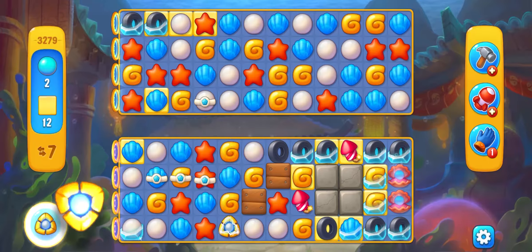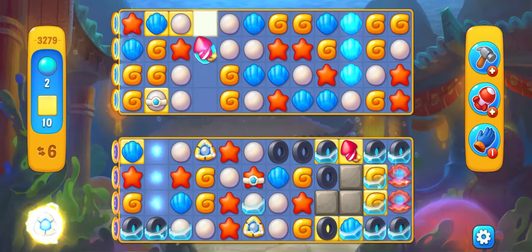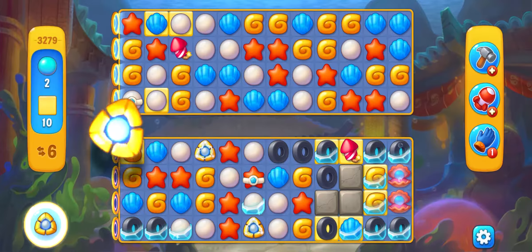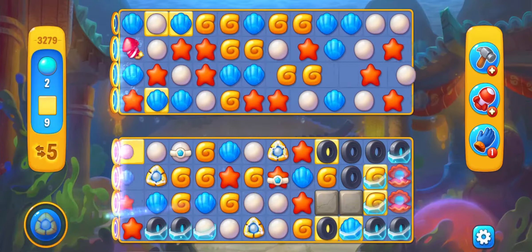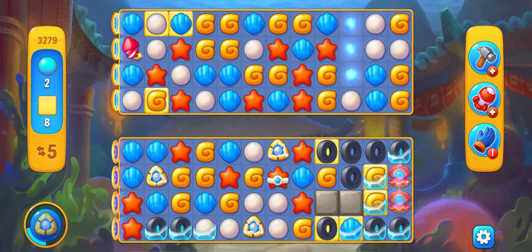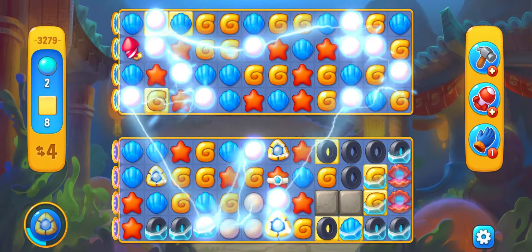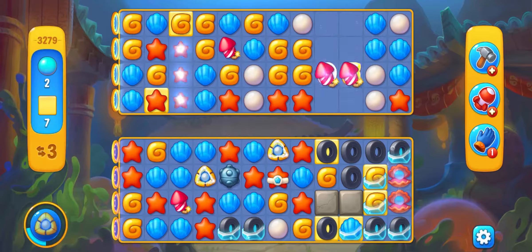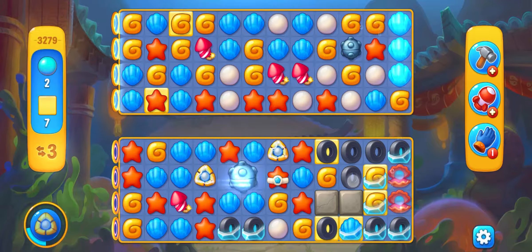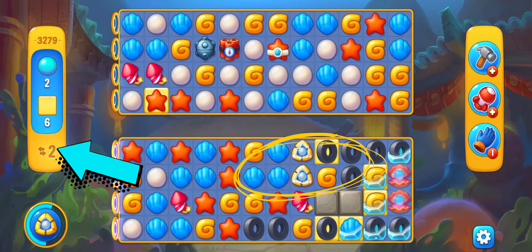I've got my lightnings, but I can still see that I've got some ice tiles. I have to tackle them and just 7 moves. Now, I've got 3 lightnings and I will try to get them next to each other so I could tackle all the screen in one go. So let's go, let's destroy the white with my bomb. I will try to get my lightning to align with the other lightning. Yes, I did it.